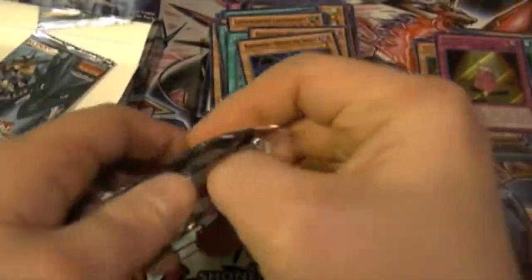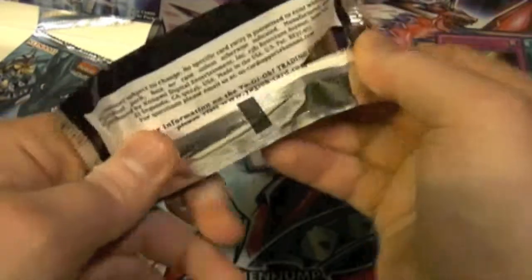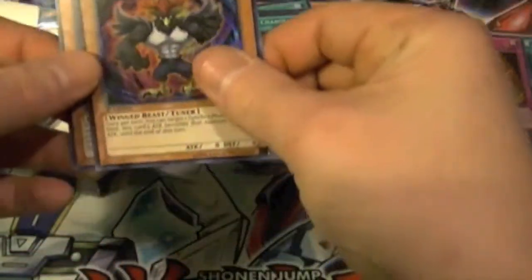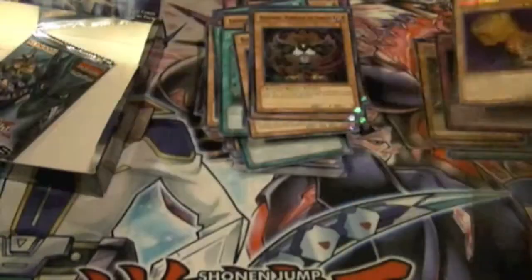Are you serious? I'm going to get the one box that doesn't have any in it. Prominence Hand, Assault Dog — there we go, we've got at least one Soul Charge. Hurricane the Tornado and Fire Hand.